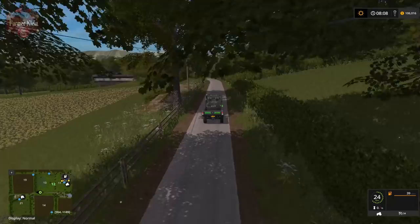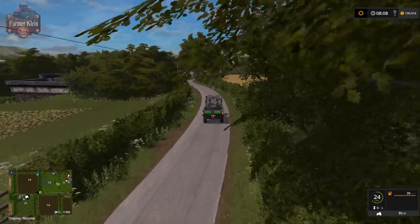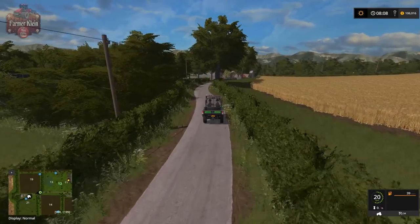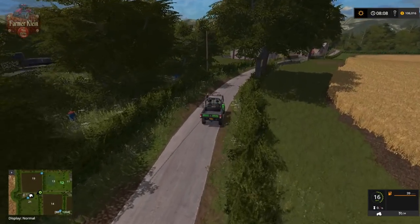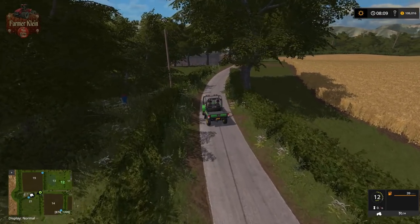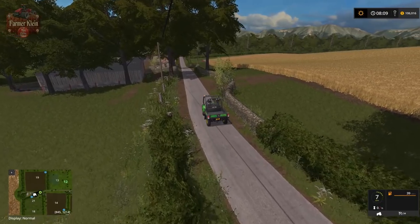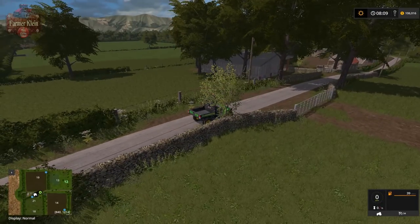Right around the corner here we've got what must be a train tunnel. From the other side we saw that building up on the hill when we were doing the pig farm. And here is the sheep area.